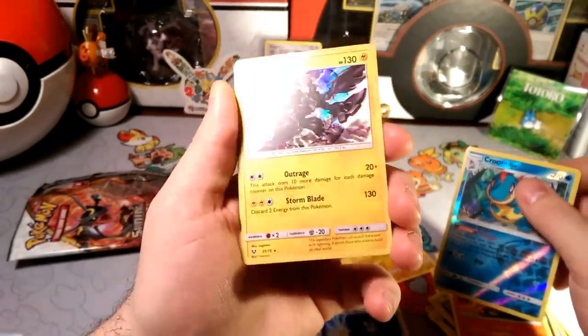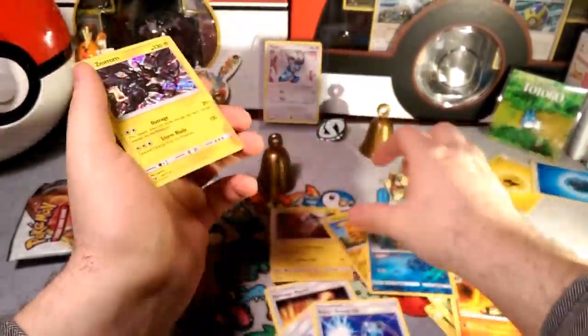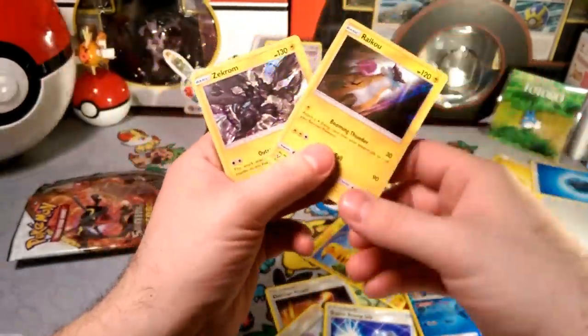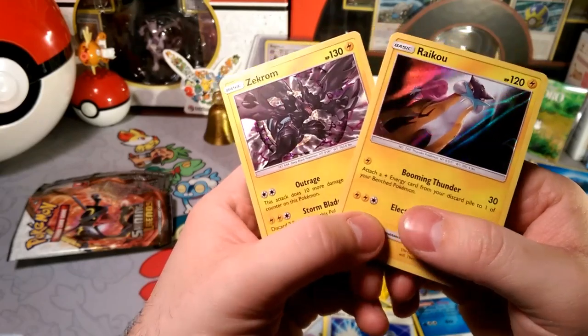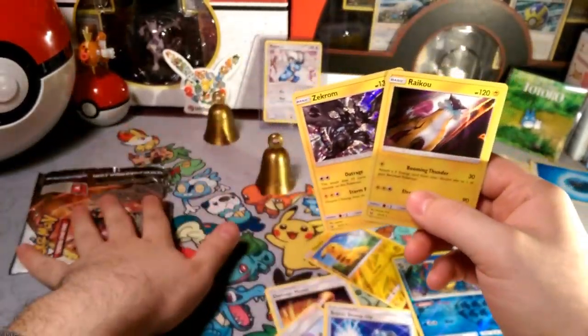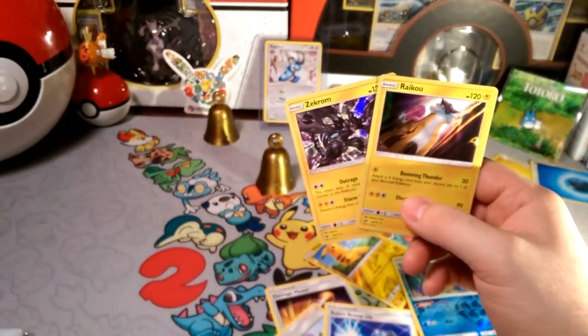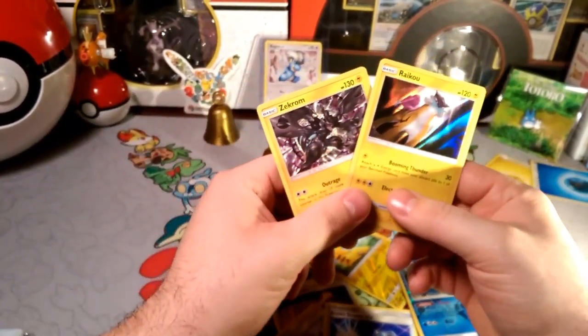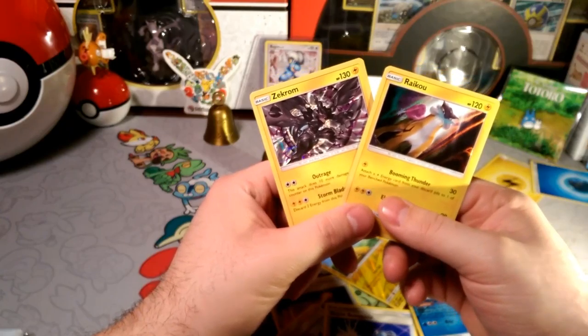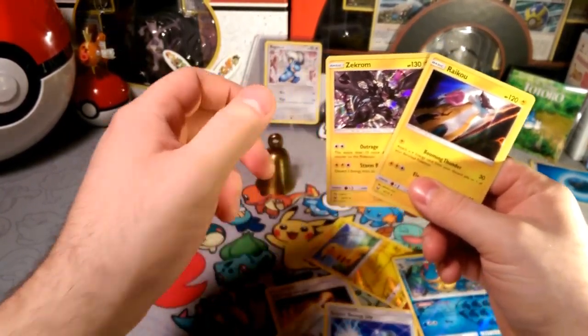And a Zekrom holographic card. Nothing too great, but we got our lightning types — the Booming Thunder with the Outrage. Shining Legends is still one of my favorite sets. We'll see if we get into it another time again, maybe I'll try to do another pack of days of this if you guys enjoyed it.